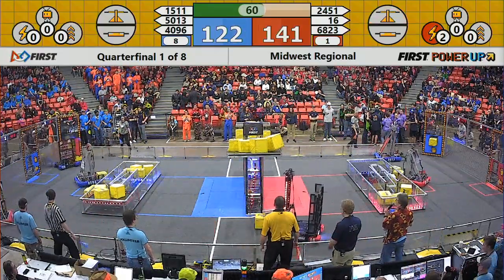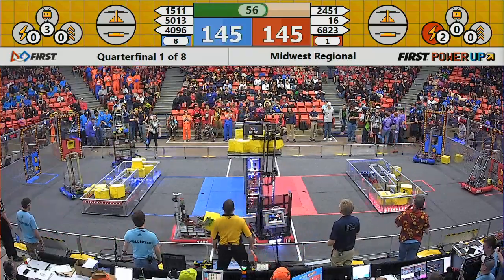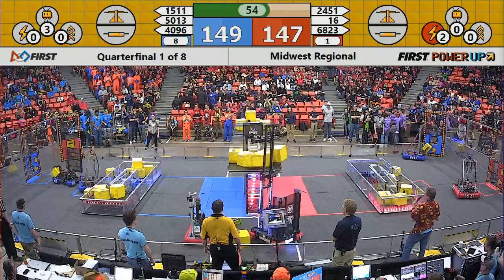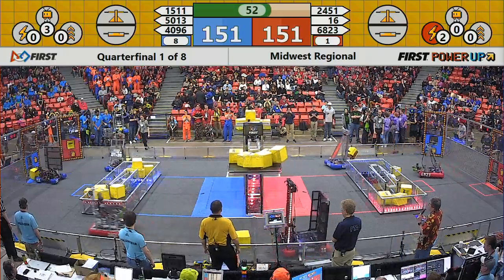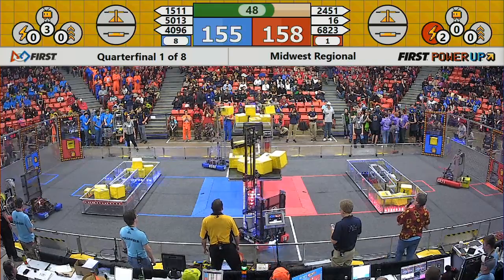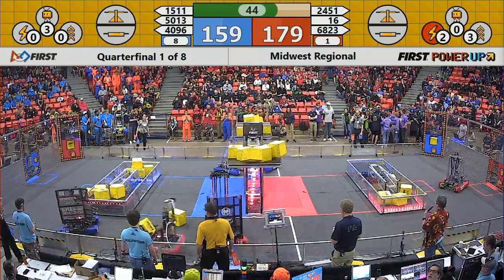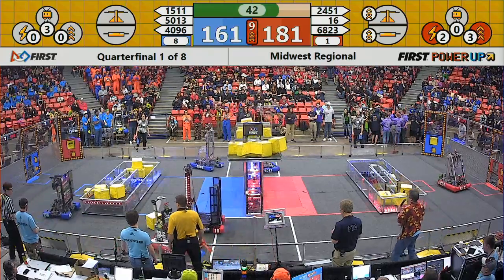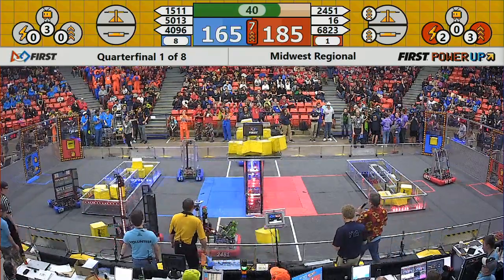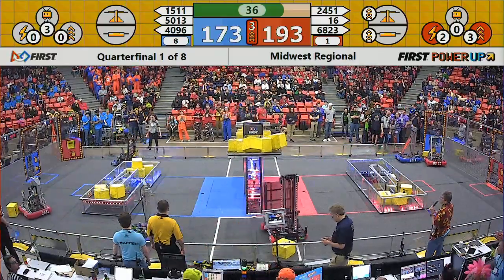They also own the switch on their side of the field, so that's another point per second — two points per second for blue. But the red Alliance, the Baxter Bomb Squad, just put a cube on the red side. They own the scale now. Trobots are trying to take it back for blue, but their partner controls it, and they do — so now blue with control of it.